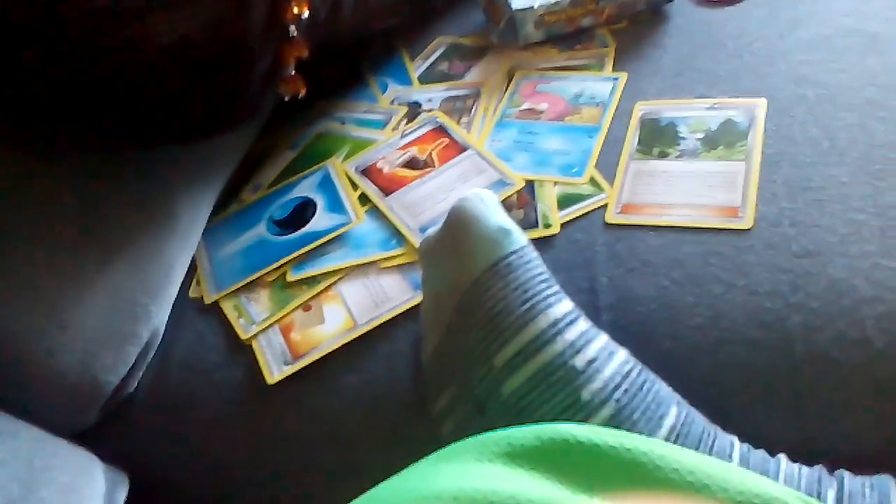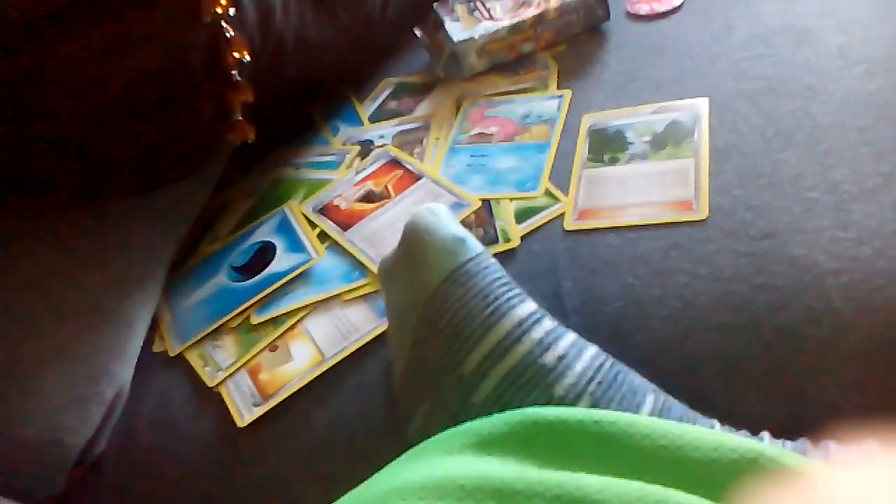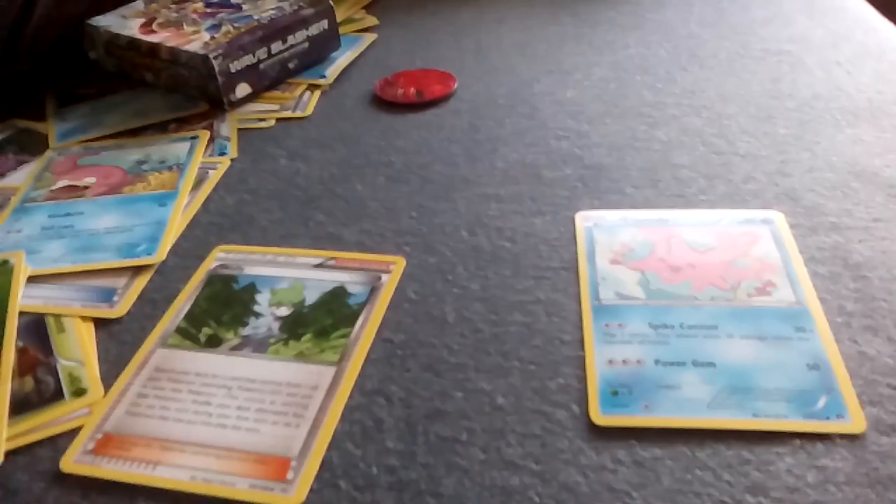We have Lilligant — from Petal Dance. If your opponent attaches an energy from his or her hand to the defending Pokémon during his or her next turn, that Pokémon is asleep. It also flips two coins; this attack does 30 damage times the number of heads. Here's a map of Lilligant. This is going to be the last Pokémon for now, and I'm going to do part two if I can get 10 likes.